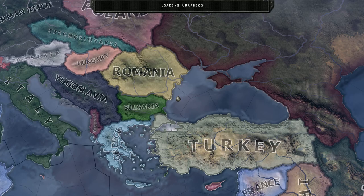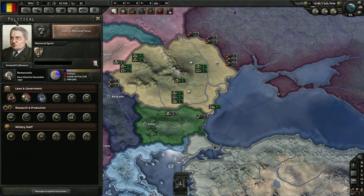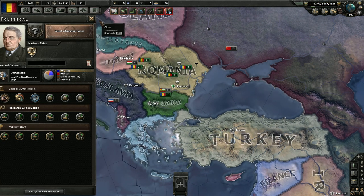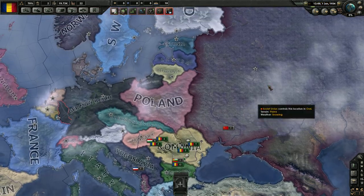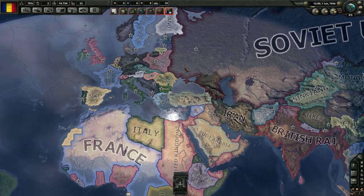So my plan with Romania is to make them communist. Currently they are 18% fascist, 20% democratic, and 60% unaligned. Our goal is going to be to align these people to be communist, and there's a reason I'm doing that. Basically we want our big buddy next door, Soviet Russia.